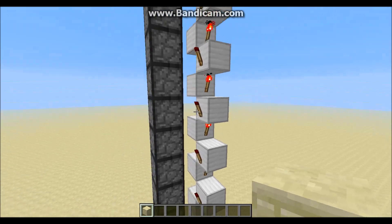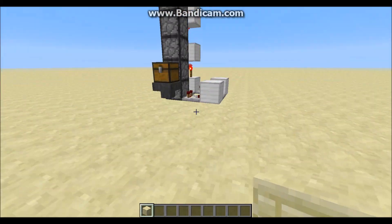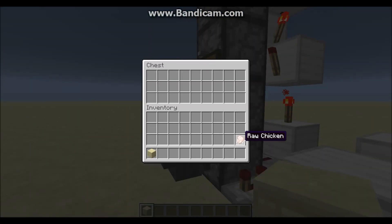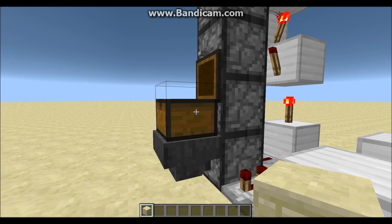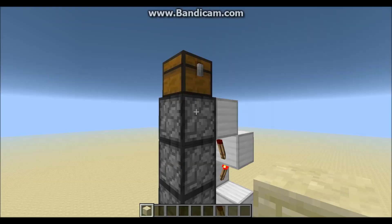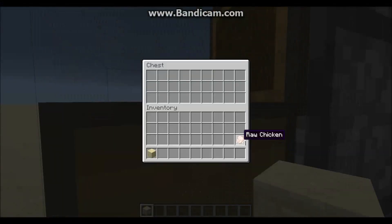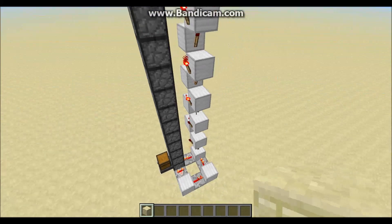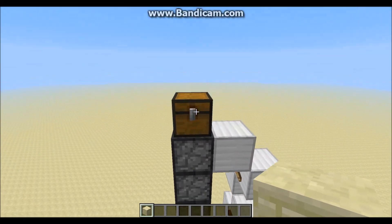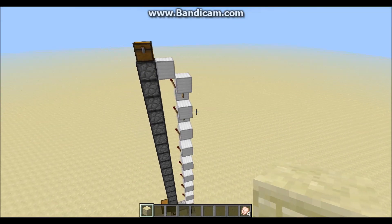I'm building this in 1.6.2. So without further ado, I'll go ahead and show you how it works. Say you have this hooked up to some kind of system — you just come down here and deposit your items. I'm going to put in four chicken, and just so you know, the chest up here is empty and all of the droppers are empty all the way down. Put in your chicken, the system starts working — as you can see, the torch is going on and off — and then pretty soon all your items will be up here in the chest.